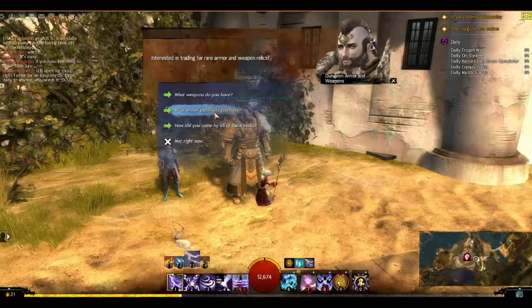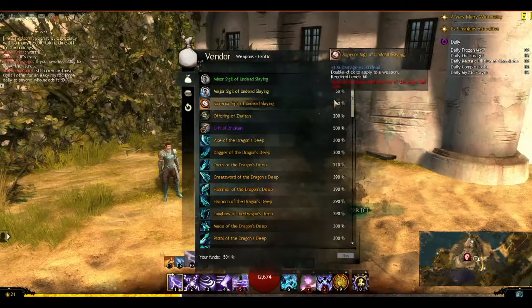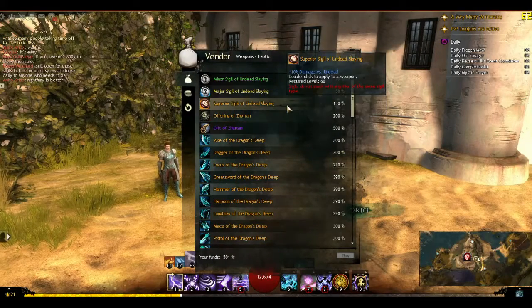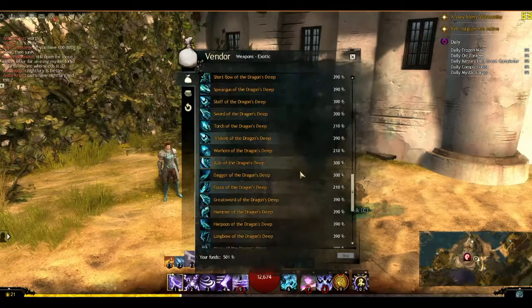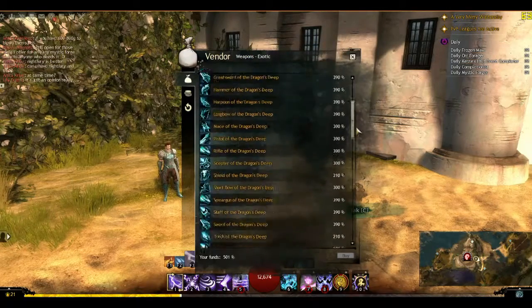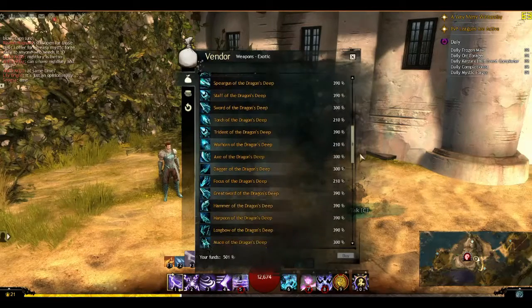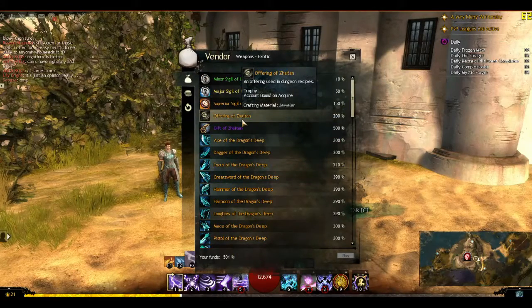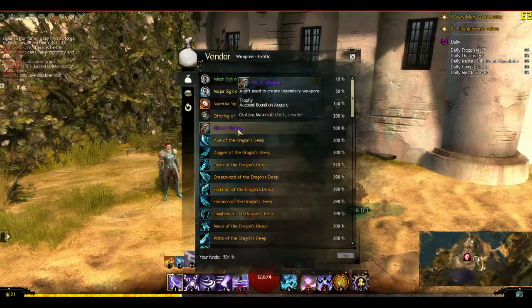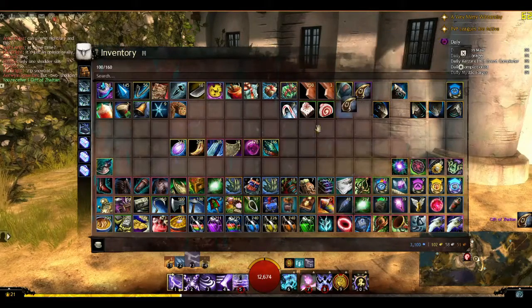Dungeon armor and weapons. I actually want a Gift of Zyton — not a weapon. You can also get sigils and some cool weapons, but I don't want to buy any of these packs. There's actually a lot of weapons here — they're all Dragons Deep with different stat combinations. The offering of Zyton I'm not sure about, and we only have 501 tokens so I'm going to buy a Gift of Zyton, used to create legendary weapons. Perfect. Keep that handy, because I've worked very hard for that.